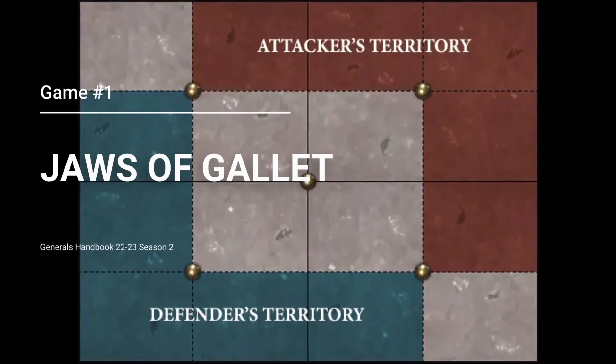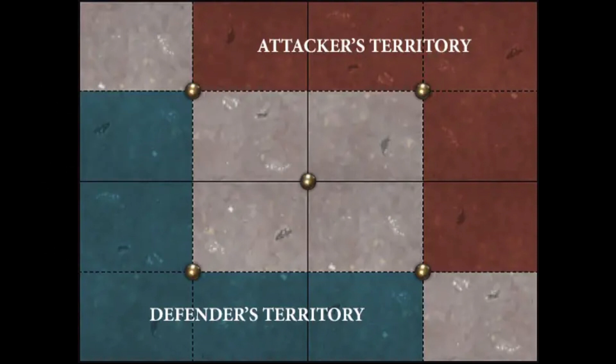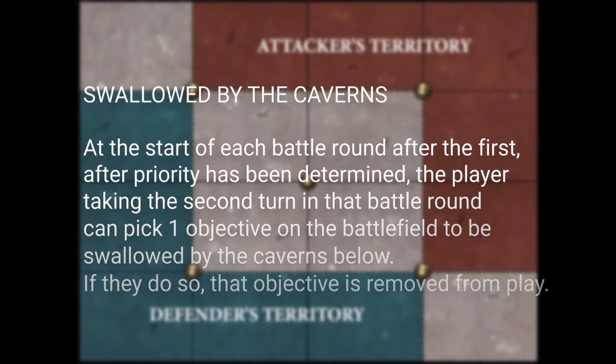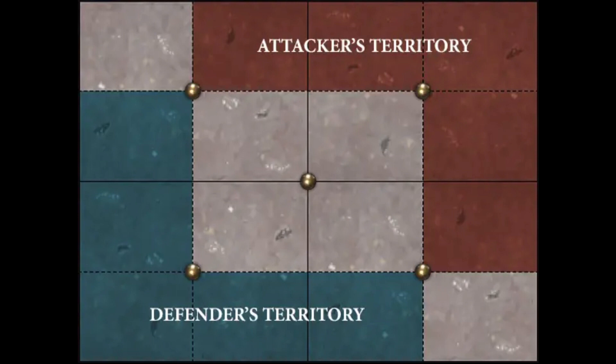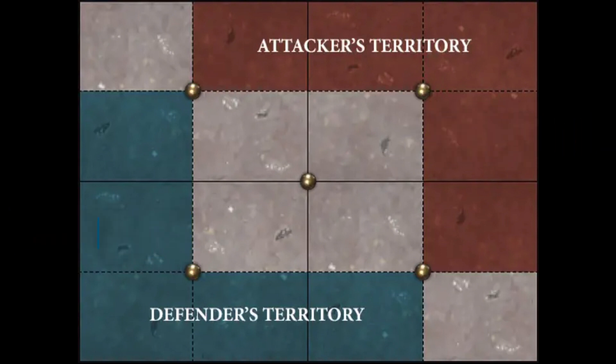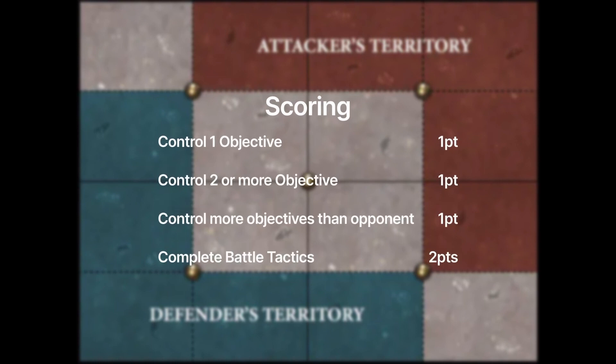The first game is on Jaws of Gallant. At the start of the first battle round, after priority is determined, the player who takes the second turn gets to pick one objective and have it swallowed by cave-ins, effectively removing it from play — giving balance for going second. You score one point for controlling at least one objective, another for controlling two or more, another for controlling more than your opponent, and two points for completing your battle tactic.